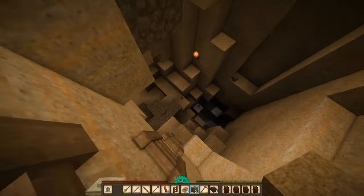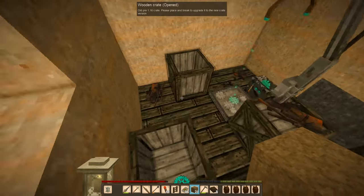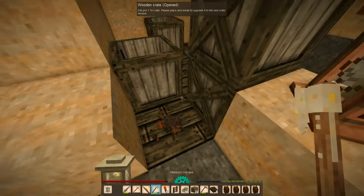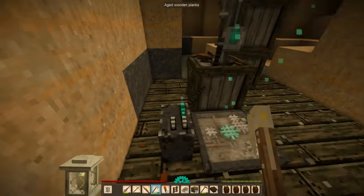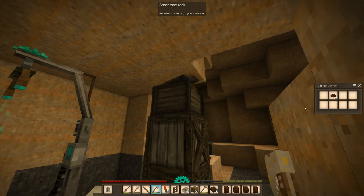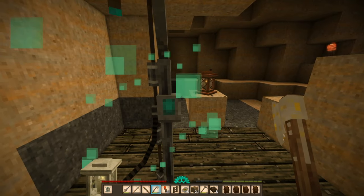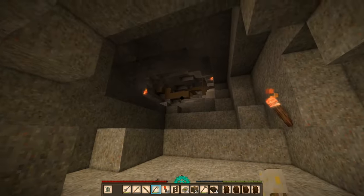I want to come back to this area during the daytime just so I can actually see where I'm going. I also need to loot this stuff — shouldn't I take all these crates as well? Oh, we got some gears. I'll just leave this lantern here. Alright, let's head back.